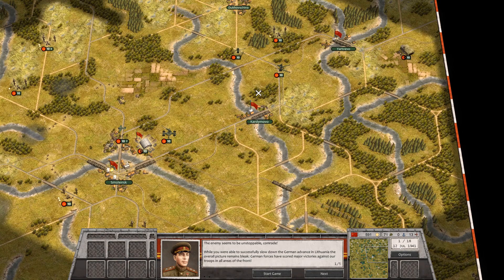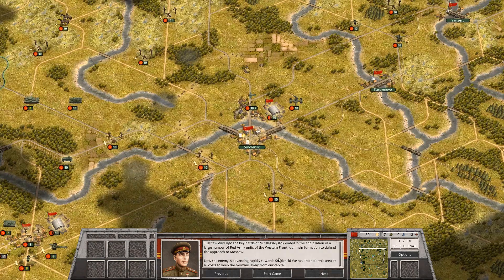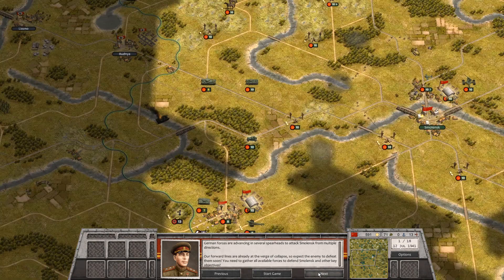Mission briefing: The enemy seems to be unstoppable, comrade. While you were able to successfully slow down the German advance in Lithuania, the overall picture remains bleak. German forces have scored major victories against our troops in all areas of the front. Just a few days ago, the key battle of Minsk-Bialystok ended in the annihilation of a large number of Red Army units on the Western Front — our main formation to defend the approach to Moscow. Now the enemy is advancing rapidly towards Smolensk.